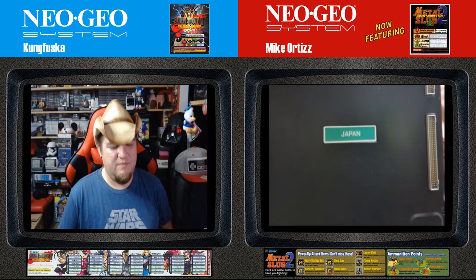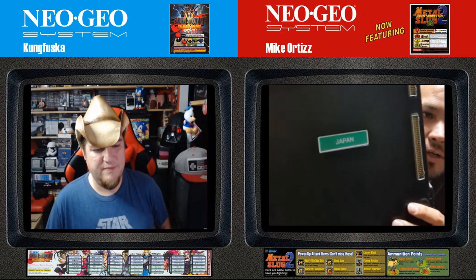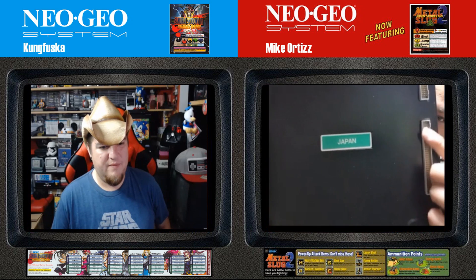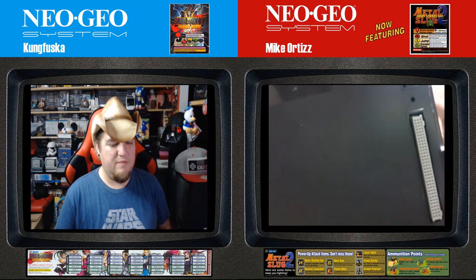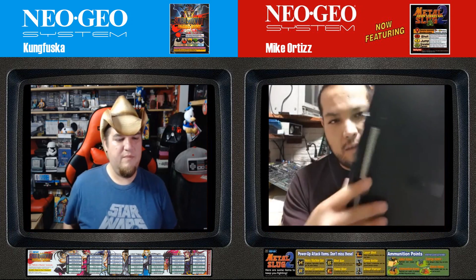Capcom had several colors, and we'll talk about that a little later. This board here is Japanese because of the type of connectors — it had four male connectors, and in the case of the green color, here we had four female connectors. There were different connectors depending on the region.